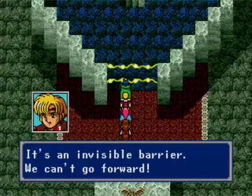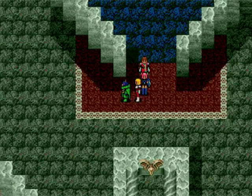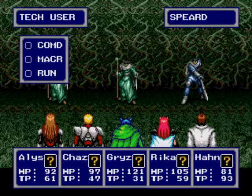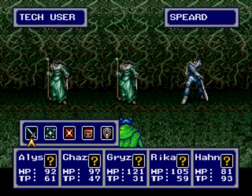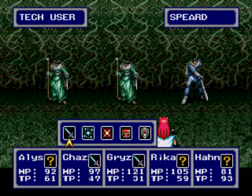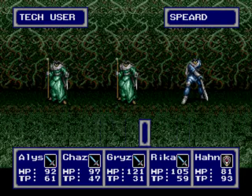Well darn, we can't go very far - just kidding, we can go around. And we have some new enemies - one new enemy at least, the tech users. As it suggests, they use technique abilities, so you definitely want to take them out as best you can.